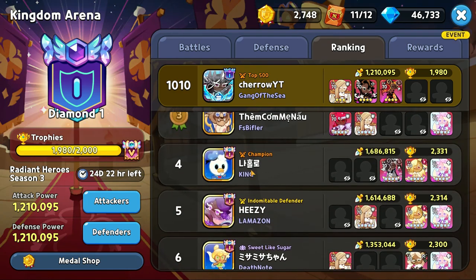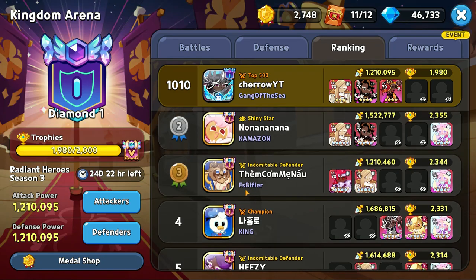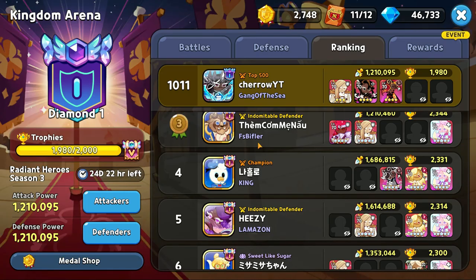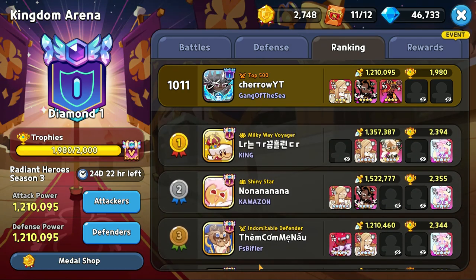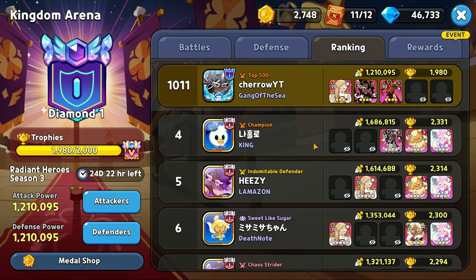Now it's time for secret number three, the most important secret. You see the top five players here — you want to time your top 500 grind really well. Make sure the top five people are in Masters 1 and number six is in Masters 2. The top one percent of people are in Masters, so if there are 500 people in Masters, only five will be in Masters 1.